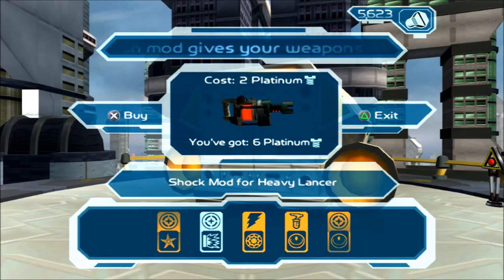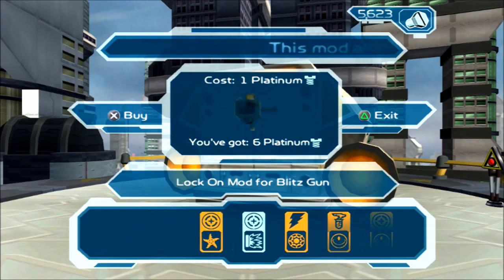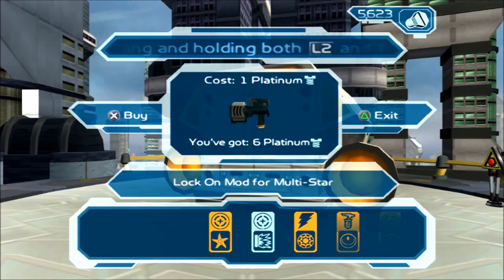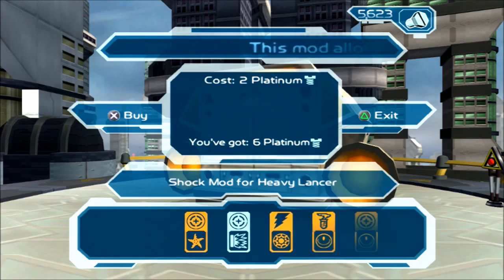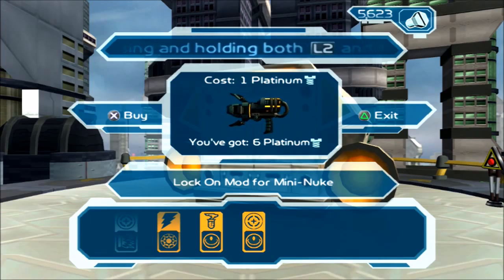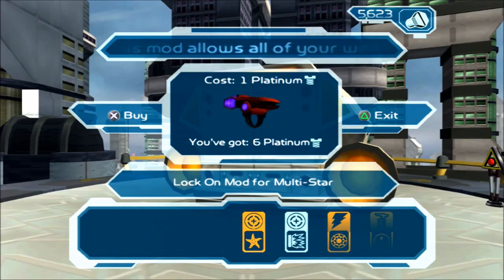So we are now introduced to a new character that will appear in several Ratchet and Clank games in the future - Slim Cognito - and he is a sort of merchant who deals in illegal technology. Here he's dealing in illegal weapon modifications, and we might see him again in the future, maybe doing some illegal stuff. These are what Platinum Bolts are for this time around - buying weapon mods.